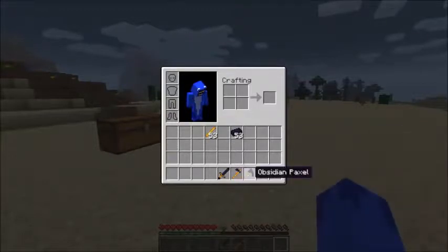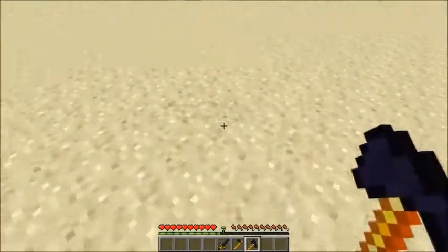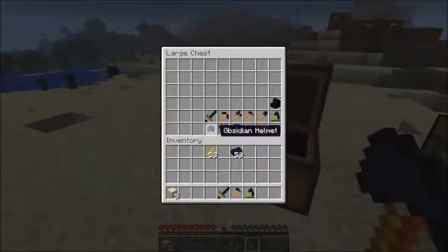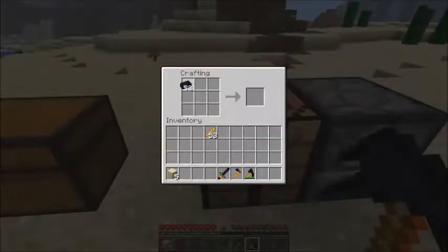The obsidian paxel looks like such a boss weapon. Let's move on to crafting the armor. We go over to the crafting table and craft the armor the normal way that armor is crafted. We got a chest plate, we got leggings.